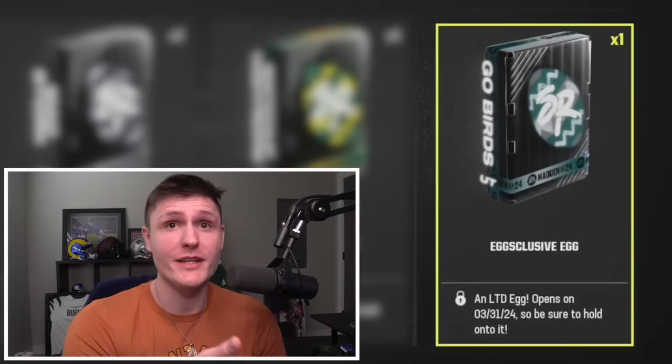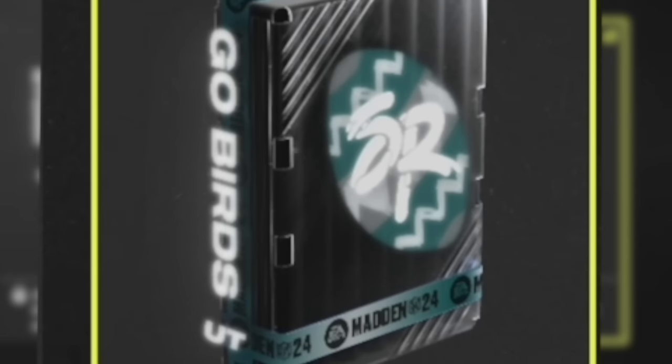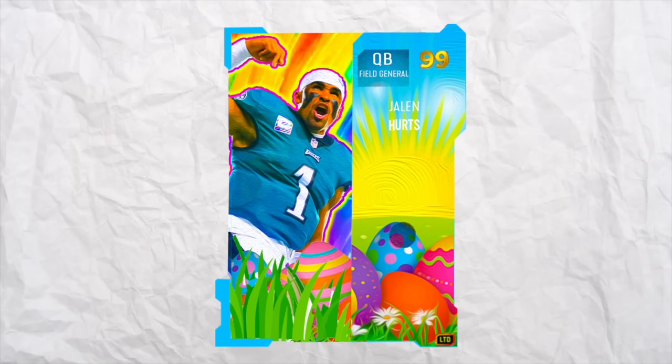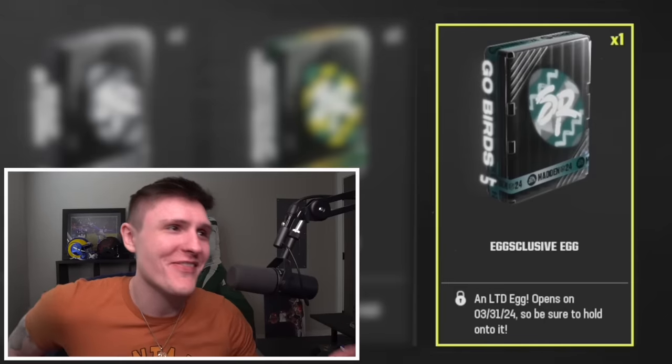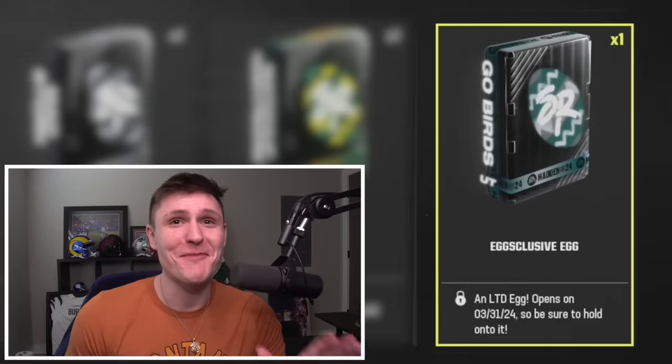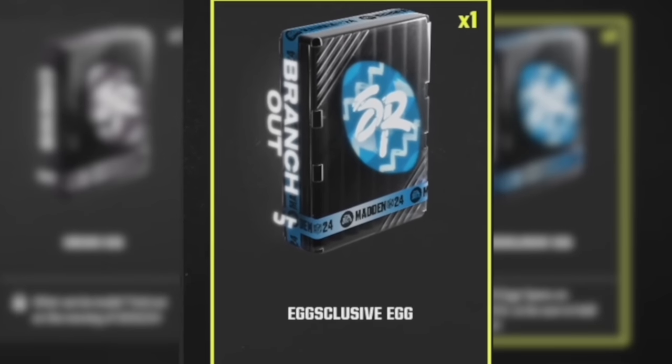After that we have the go birds egg, another limited egg — and it's the toughest one to guess because it just says 'go birds.' Obviously it's going to be an Eagle, but which Eagle? It could be Harold Carmichael or Jalen Hurts. The coolest option to me though would be Eagles Mike Vick — a 99 overall quarterback Eagles version would be the sickest thing of all time. His most iconic version is the Falcons but the best version of him was on the Eagles. I think the most likely option is probably Jalen Hurts or maybe Harold Carmichael.